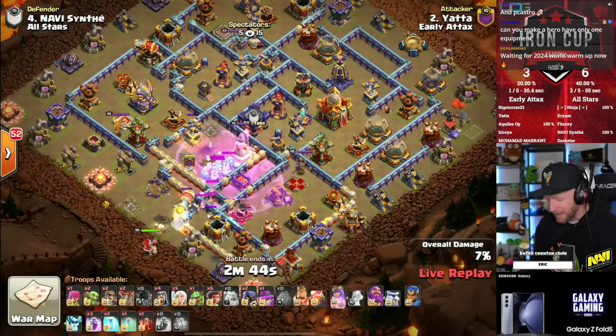He just needs to make it through this very top compartment. But he is running Frosty on the Warden — I feel like he should be running Diggy on the Warden in this specific attack with that lineup of pets. But it looks like the Root Riders are getting it done into the Monolith. It's another triple on the board with 30 seconds to spare. Nice job from Yada — Yada happy with that one, I'm sure.